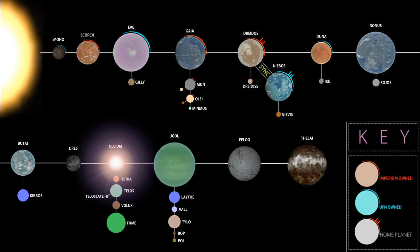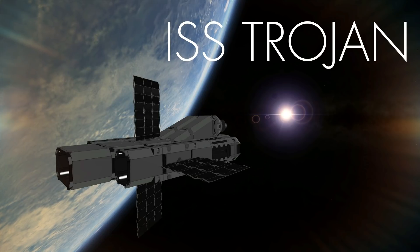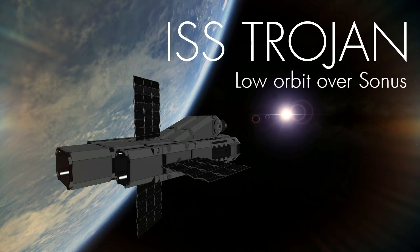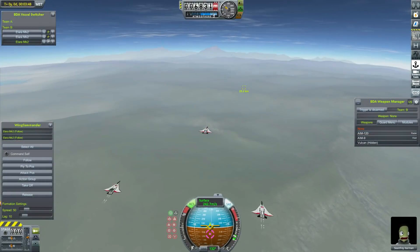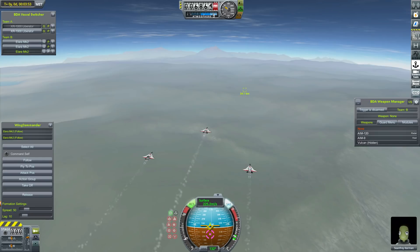This episode we are having a renewed offensive. We have the ISS Trojan in low orbit over Sonus. I tried, but I just cannot come up with a better fighter aircraft than the Alara Mark II — it is an exceptional aircraft, but the Liberator is just god-like. So I've taken a bit of a Soviet approach to things and just sent in more of them. If you can't beat them with quality, beat them with quantity.